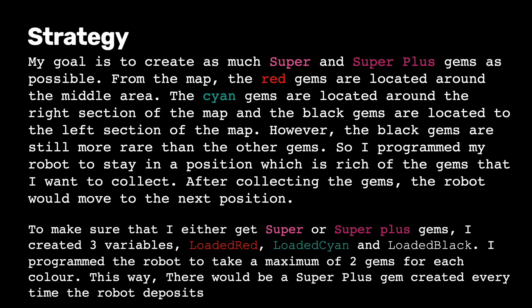To make sure that I always get a super or super plus gem, I created 3 variables: loaded red, loaded cyan, and loaded black, which will keep track of how many red, cyan, or black gems the robot is currently holding. It will only take a maximum of 2 gems for each color. This way, a super plus gem will be created every time the robot deposits.